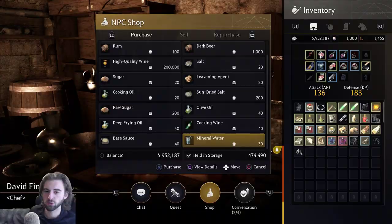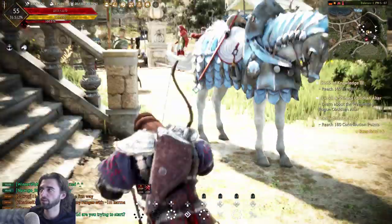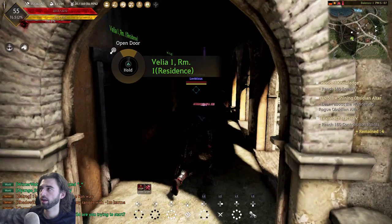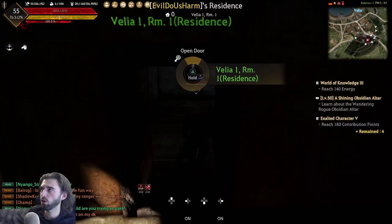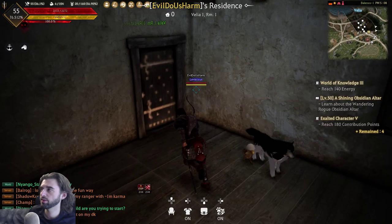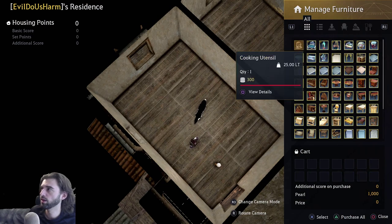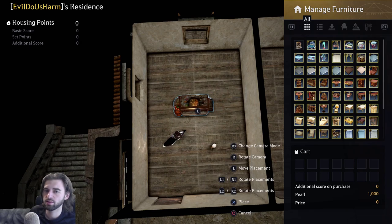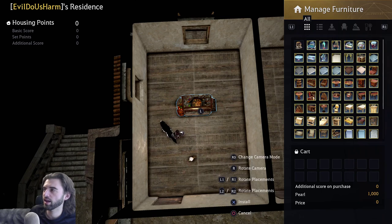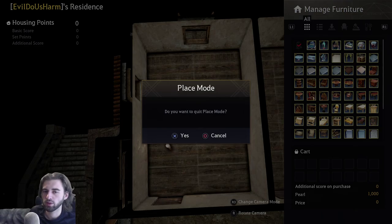My recommendation: since the cooking utensil can make 100 beers before it breaks, buy enough for 100 batches — that means 100 sugar, 200 leavening agents, and 600 mineral waters, which will set you back 24,000 silver. After you've done that, navigate to the house we built as a residence to set up the cooking station. Follow the path from the cooking guy, out the door, up the stairs to the left — here we'll have both residences. Velia 1 room 1 is our residence. Hold triangle to open the door and walk in. Press up on the D-pad to open the room adjustment menu, click on the cooking utensil from your inventory, drop it in the middle of the room, press X to place it, and press X again to confirm.